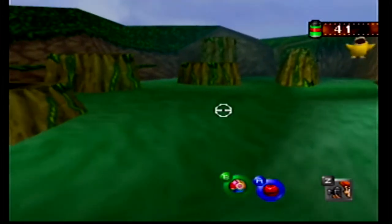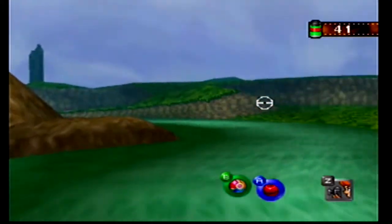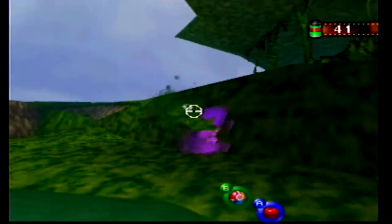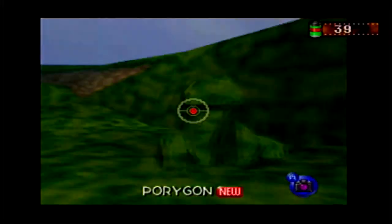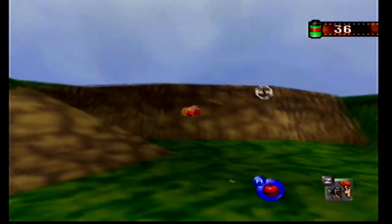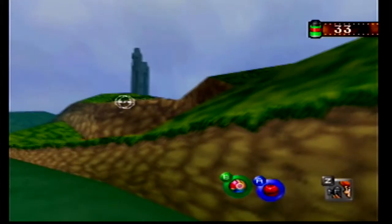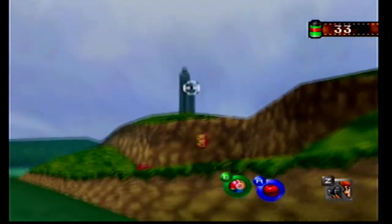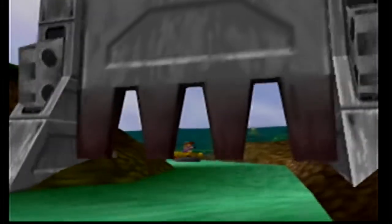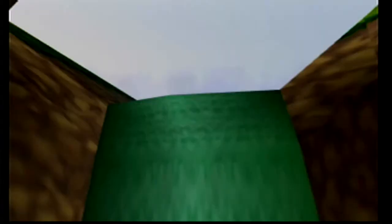And we killed Psyduck! No! And if we use the Pester Ball over here, we can get another new character — Porygon! We can get another one right over here, but the one we really want is going to be right over here. And what he's going to do is open up a whole new section, which is awesome.